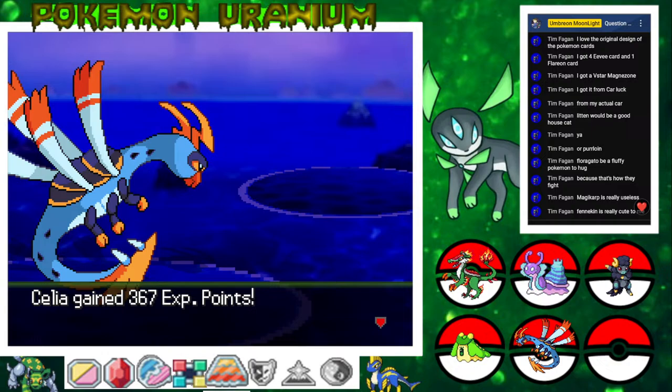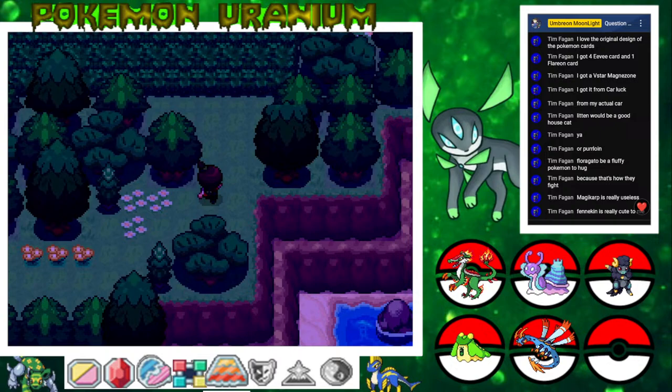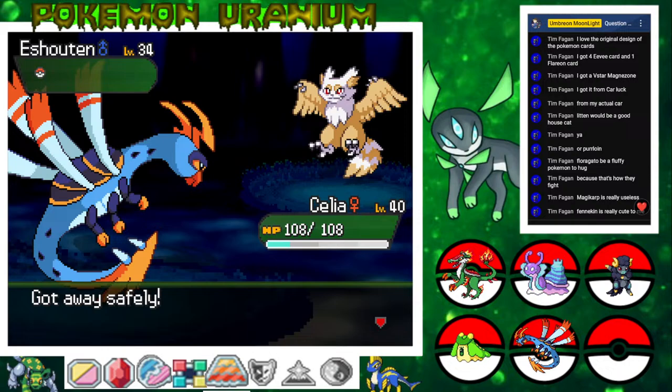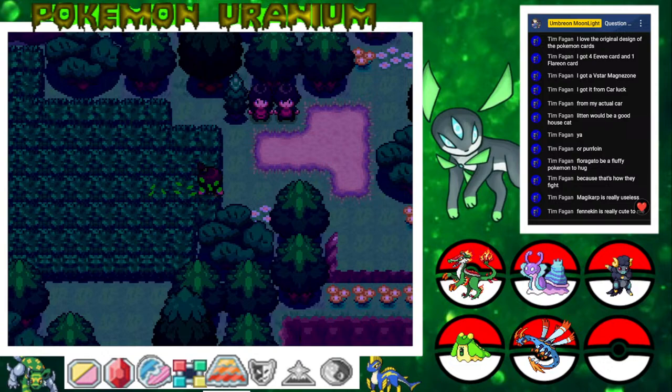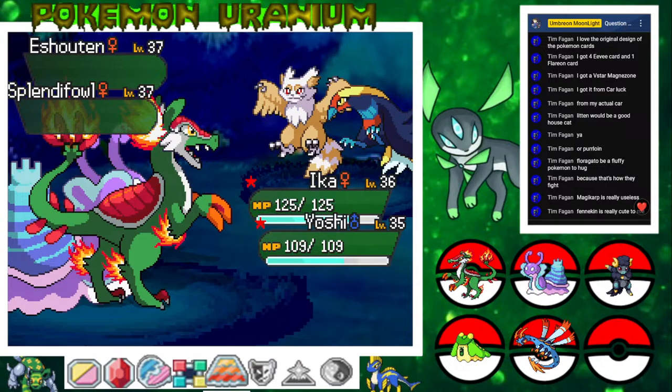But I don't mind Delphox — it looks decent. Oh, we pick up TM87 Swagger. I don't know why the game is lagging just in that one area — that's weird. I like the Fennekin line. It's the Froakie line that I don't like in Gen 6 — I used to be a competitive battler and I've seen Greninja everywhere. They were annoying to fight, on every team. I don't have a preference for it and I don't hate it — it's kind of just there for me.